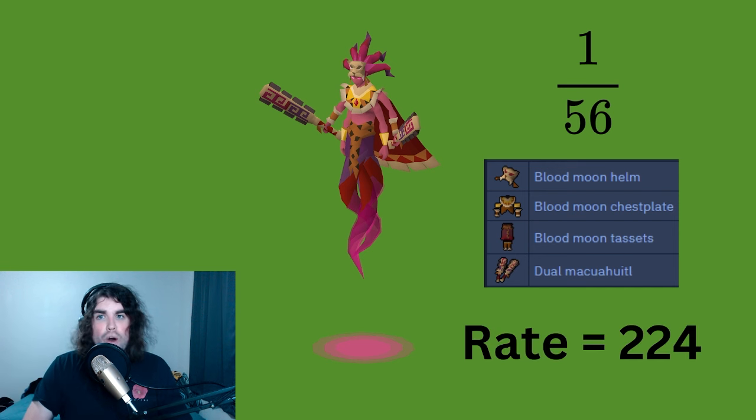This means that if we just killed one guy — spammed the Blood Moon boss and went to the chest — we would have to kill it 224 times. That would be the average rate to get a full set: 56 times four is 224. We're working in averages here — you might go dry, you might get lucky, this is just the average.